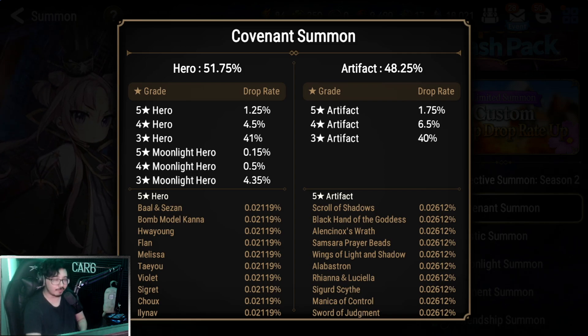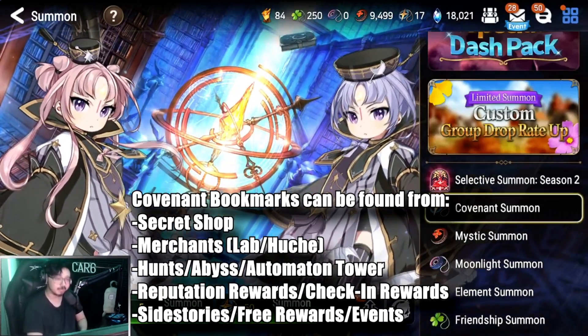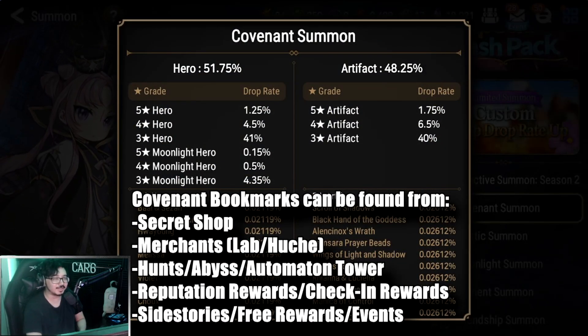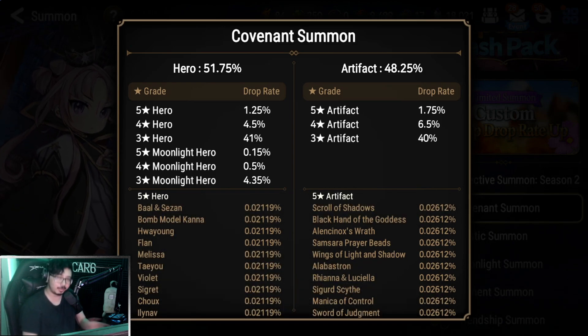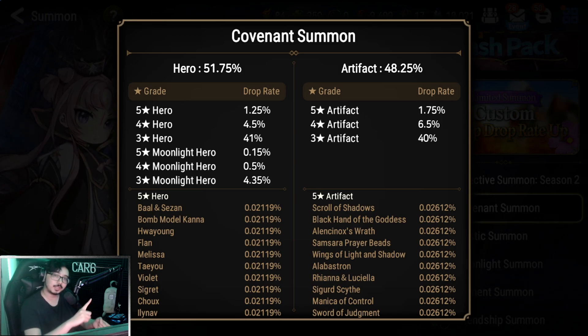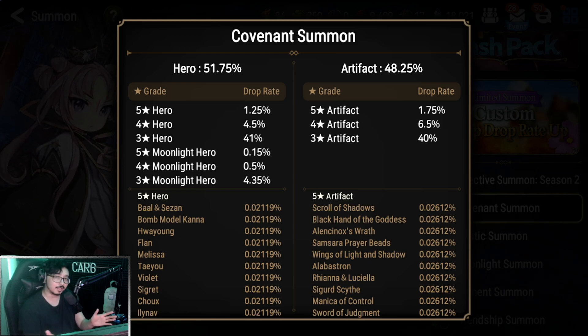The resource we use for covenant summons is, as the name implies, just these regular covenant bookmarks. Now the fact that you can get moonlight summons from using regular covenant bookmarks might seem enticing, but beware — the newer you are, this might be a little bit of a trap. The covenant bookmarks can be used instead to summon on collaboration banners, or specific banners for heroes you really want to target and make sure you have enough bookmarks to pity them. Pity is when you reach 120 summons and you're guaranteed to get the unit, even if you were super unlucky.